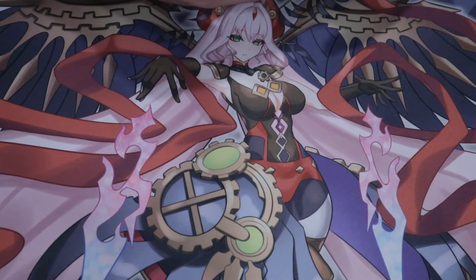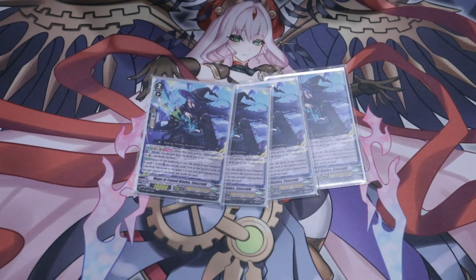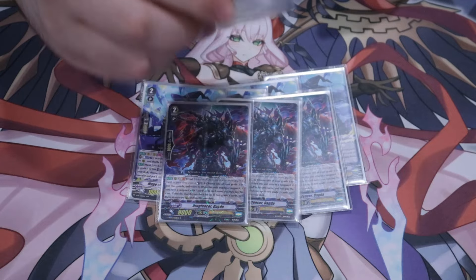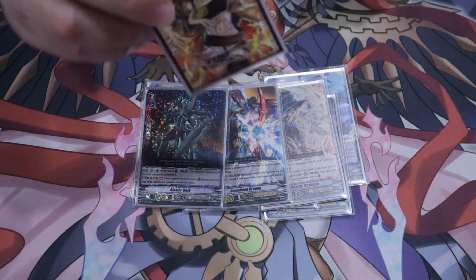We also have four copies of the discard top-5 checker. This gets you pretty much to ensure you can get to the crest and do the thing. We also have three Dagda — I don't really think you have room for four. This is your extra extender slash grade 1 in the deck.